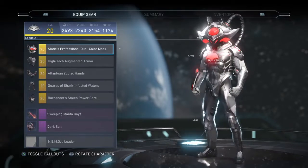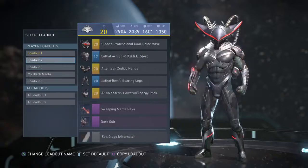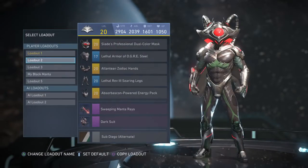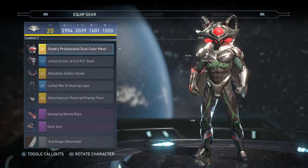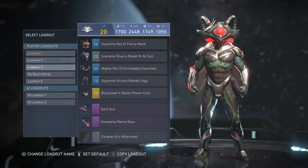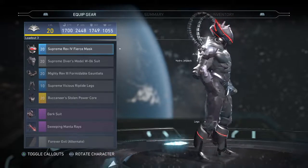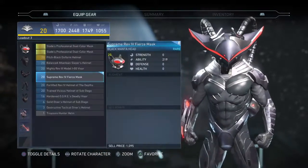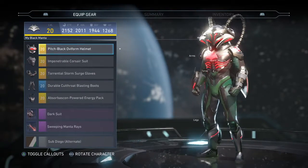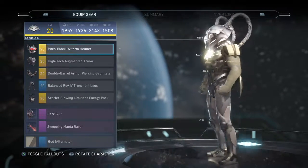This is my Black Manta loadout - looks pretty cool, but I don't really use that one anymore. This is the one I use because the gear looks fantastic. The helmets are alright but I'm not really a fan of them. This one looks so ridiculous - I like to call it the funny one because look at the helmet. This is the one I call my Black Manta, but I really don't use it. And this is a wonderful god shader that makes him look so shiny.